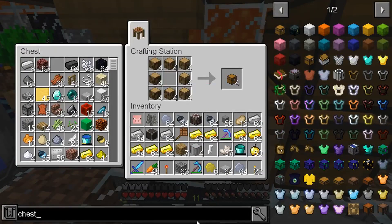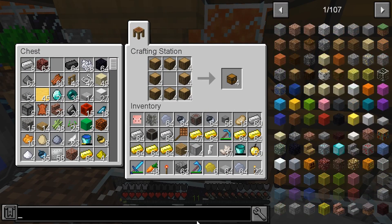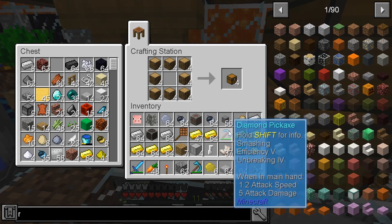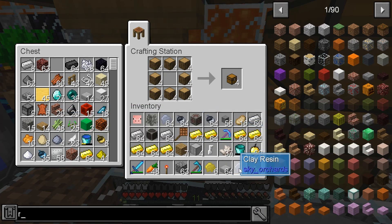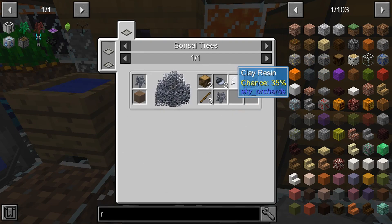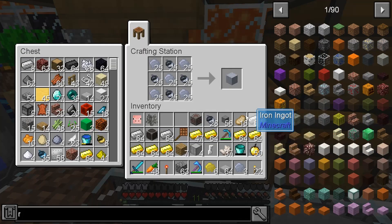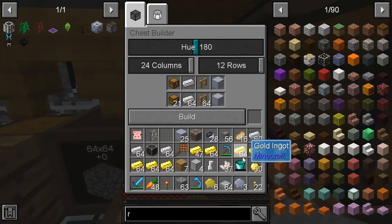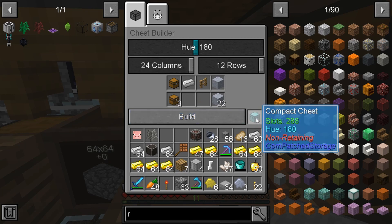It's one of the things I did a lot of because it was used for almost everything for a very long time. Let's make a bunch, put it all in there. Compact chest, non-retaining. 288 slots. I really wish I knew this existed previously.